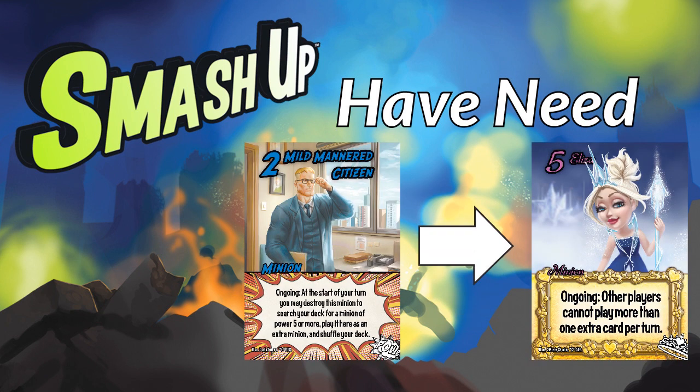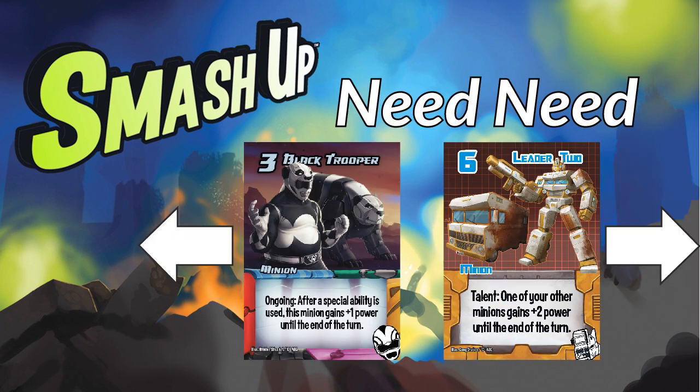The second is directional. The direction is a matter of perspective, which is best explained by example, but the idea is that one side is looking for a specific thing that the partner is providing. The third is non-directional, which I call need-need. This is a setup where two sides have specific needs that the other fits pretty perfectly, often filling that need indirectly rather than explicitly.